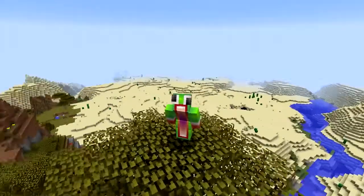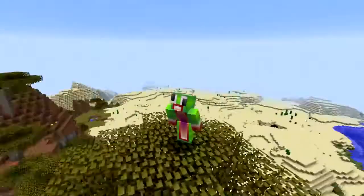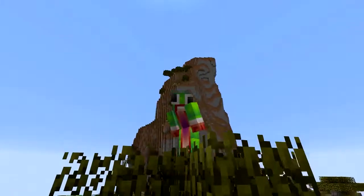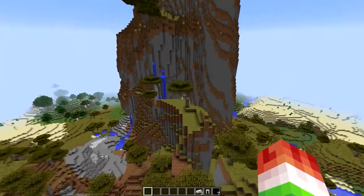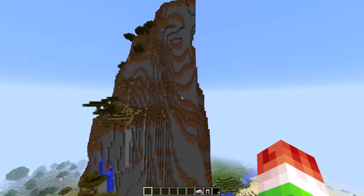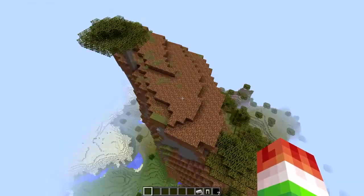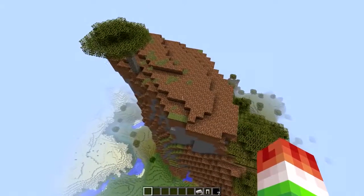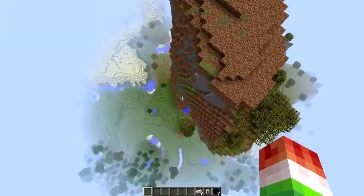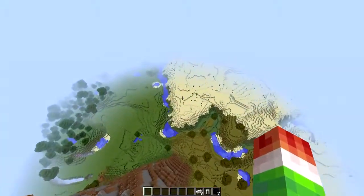I'm on the way traveling to our next village - you can actually see it right over there. And check this thing out - could you imagine building a house on the side of this? This would be such a cool location to have a mountainside mansion, or building a house on the very top with a water slide or a roller coaster going down the side. That would be absurd, but let's go to our next village.